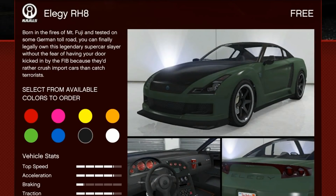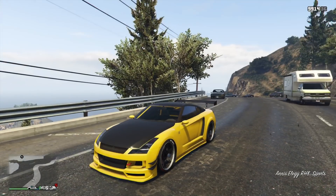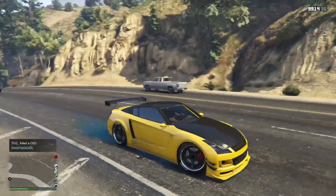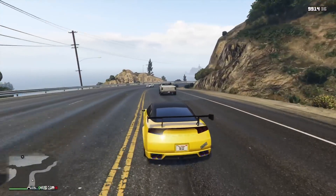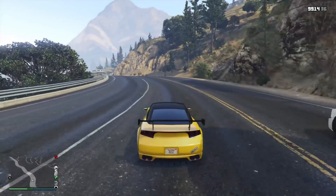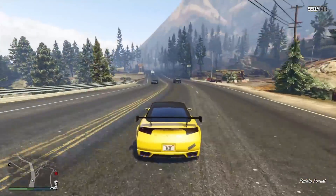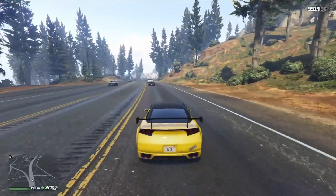The Elegy RH8 is actually free — all you have to do is link your account on Social Club and this vehicle will be free for you. It's one of the best sports class vehicles in the game, with great handling, decent top speed, and really cool customization. To get it free, just link your PSN, Xbox, or Steam account to Social Club. Google it if you don't know how — there are tons of tutorials. You'll get a notification to purchase it for free in-game.